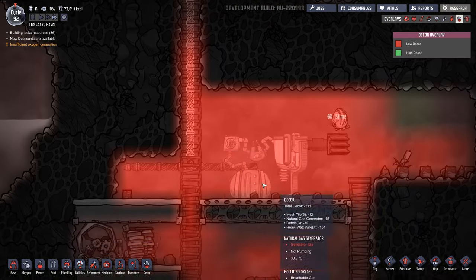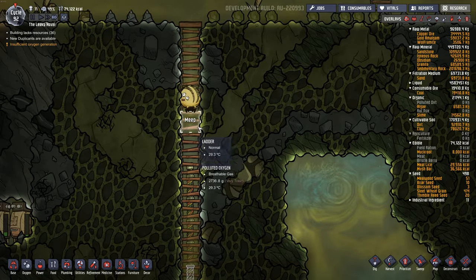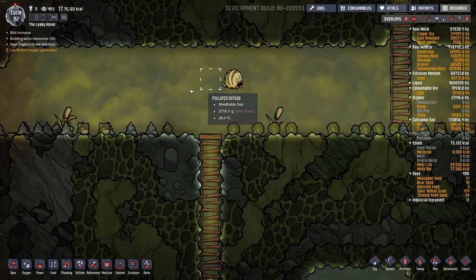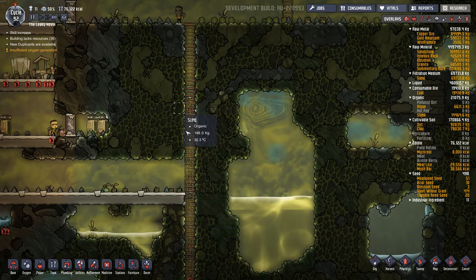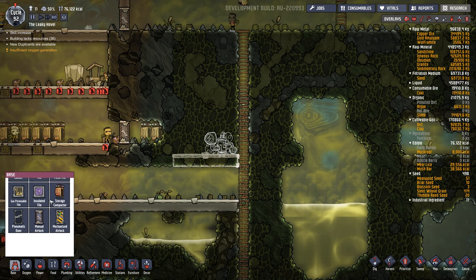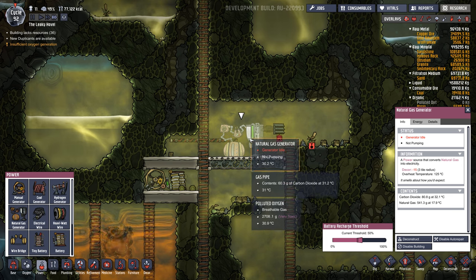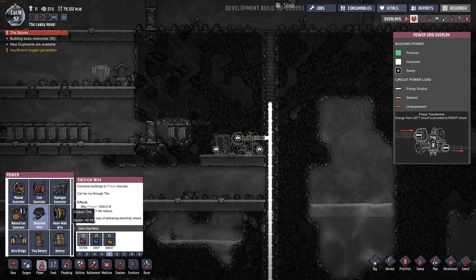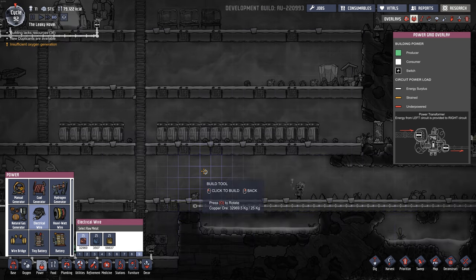If you look at decor, you can see this heavy watt wire is just terrible — decor is minus 200. This little guy here is a Puft, and we'll probably be using him in a different episode. He basically breathes in polluted oxygen and poops out slime, kind of cleaning the polluted oxygen as he does that — a good way to get slime once you've mined all the slime in the map. So we have our heavy watt wire up to here now, and I'm going to build my transformer right in here. We'll want some tile for that, and you'll want to connect at least one battery to the transformer circuit. The reason for that is it'll control when this natural gas generator shuts off once the battery is full. Heavy watt wire goes along into the left side and the small skinny wire goes out along here and into the base as needed.